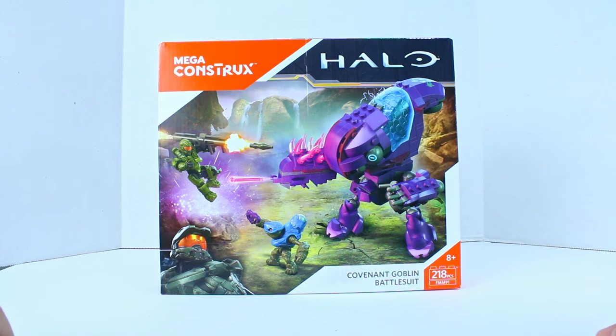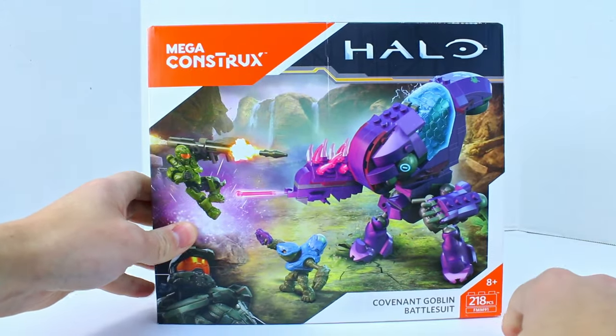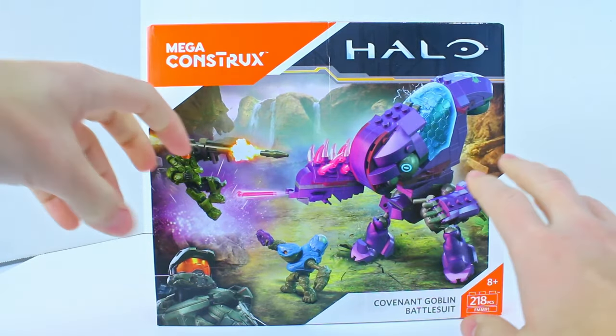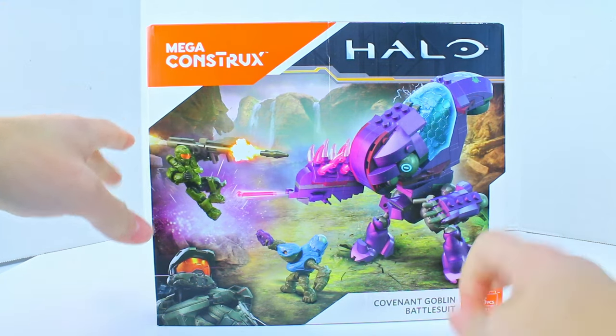Once again, the wonderful orange Megaconstructs logo. Without any further ado, let's go ahead and look at this box. The really cool thing about this set is this rocket launcher — well, that's just the part I'm paying the most attention to. I'll explain why in a second. Some of you already know.